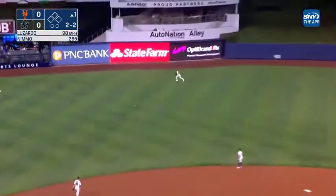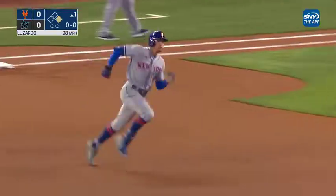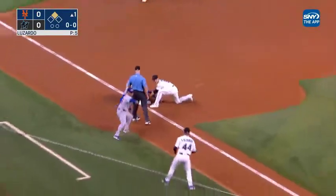Nimmo lines one the other way for a base hit — that one's going to find the gap and go all the way to the wall. Nimmo takes the turn at second, he's going to try for three. The throw coming in to third — it gets by.